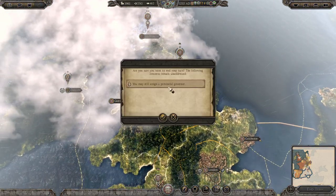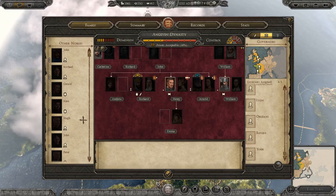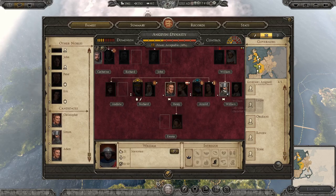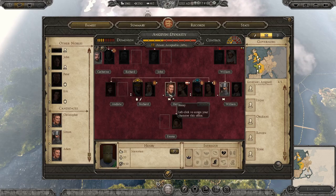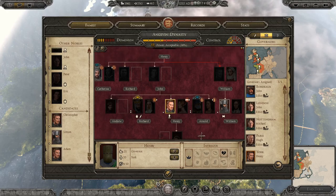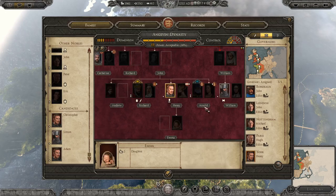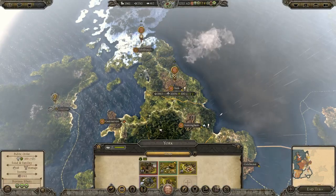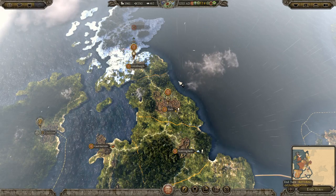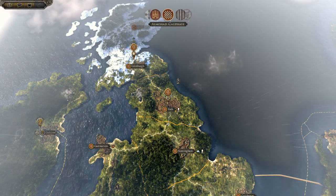We've got a provincial governor to assign. York could do with one - I'll make Henry the governor of York. There we go, Henry's our governor of York. We'll put growth in for the edict and end the turn. Now we have some family members in charge of governance.